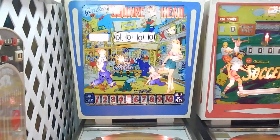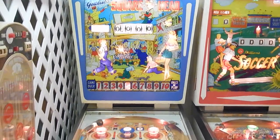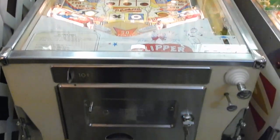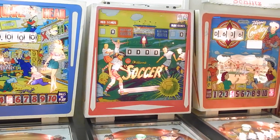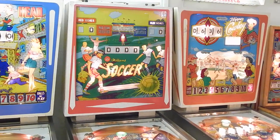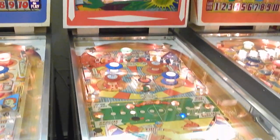Square Head is an Addaball, and there is a replay version to Square Head, though it doesn't come to mind right away for me. And there's a Soccer here — a reverse wedge head. It's a Williams game, so Dave likes the reverse wedge heads like myself, which is a nice shape.